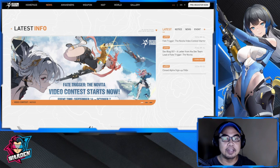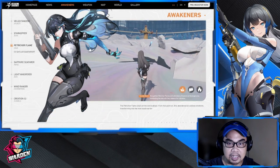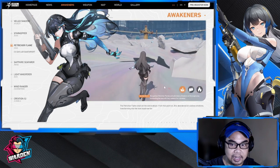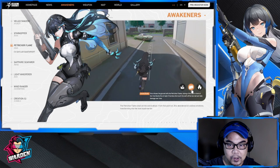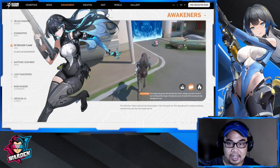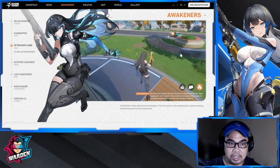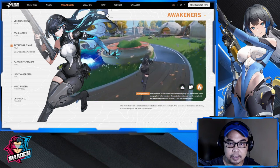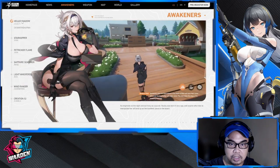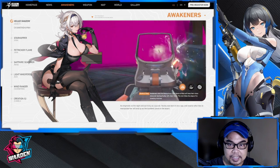We have the Awakeners here. I like Petrichor Flame — I really like the design of her pursuit tactical suit. Veiled Shadow appears to be more of a covert character. This one seems to go from submachine gun to rifle.